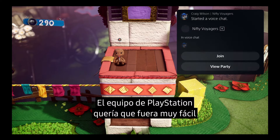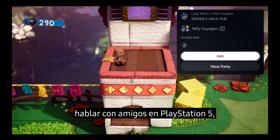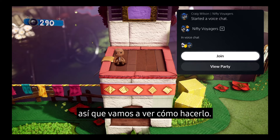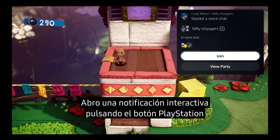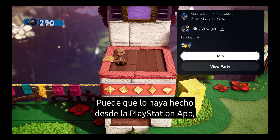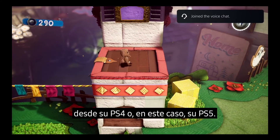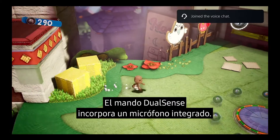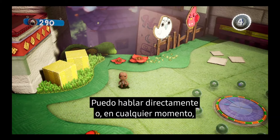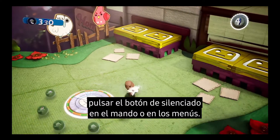The team at PlayStation wanted to make it really easy to chat with your friends on the PlayStation 5 console. Here, I'm opening an interactive notification with a tap of the PlayStation button, and I've decided to join the voice chat that my friend just entered. My friend could have done this on the PlayStation app for mobile devices, from a PS4, or from a PS5. The DualSense controller features an integrated microphone, so I could start talking right away, but I always have the ability to hit the mute button on the controller or in the menus.